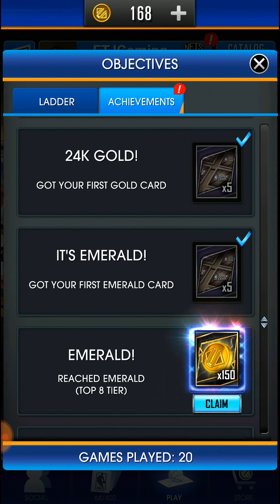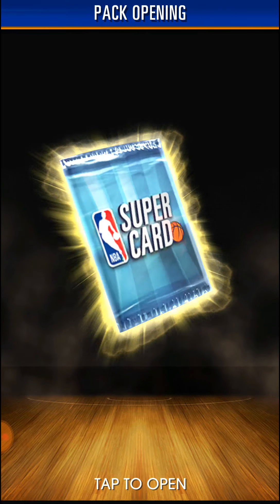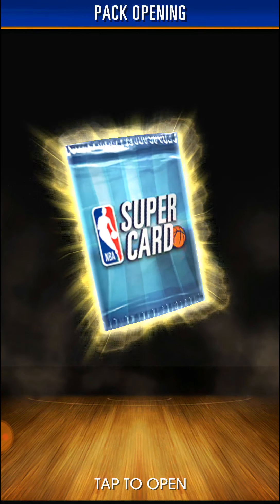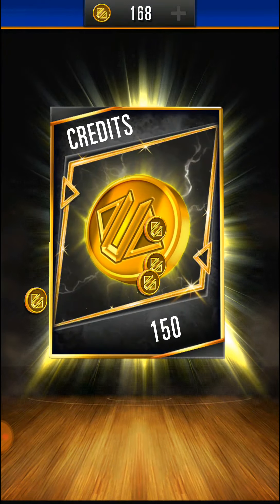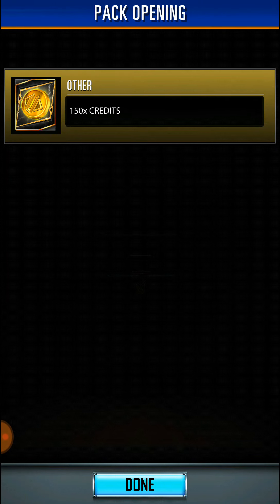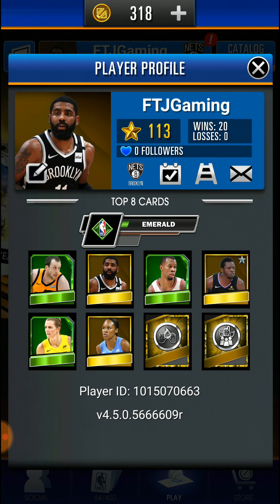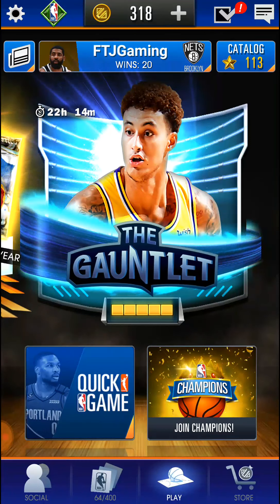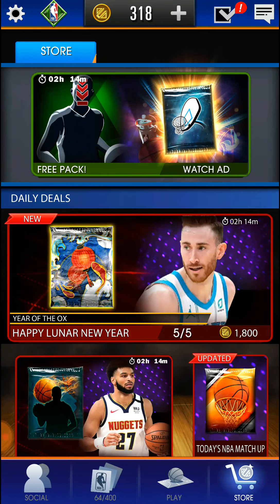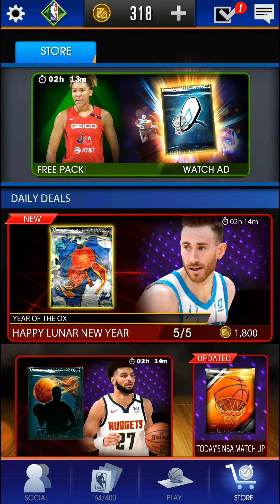I also reached Emerald so I get 150 coins, bringing me up to 318. I do have enough coins and I'll show you in the shop how you can use them to buy packs. I'll go to the store in the bottom right.